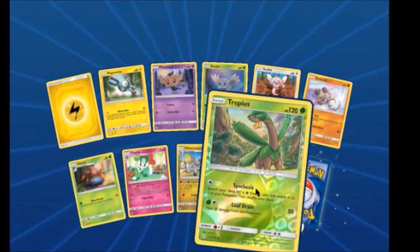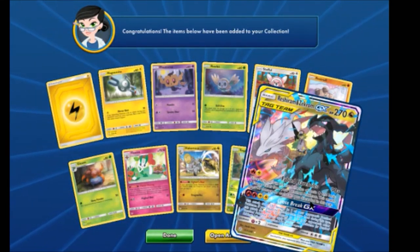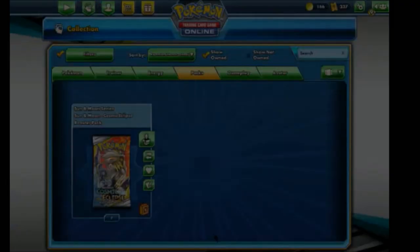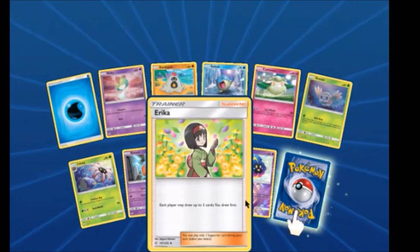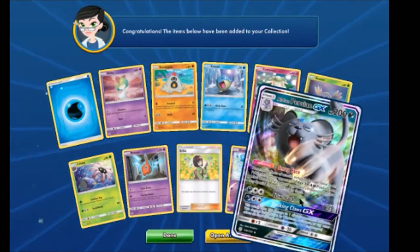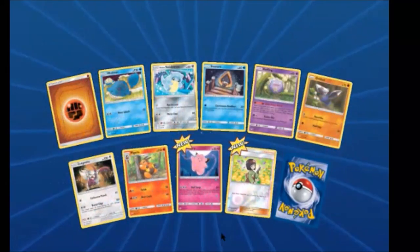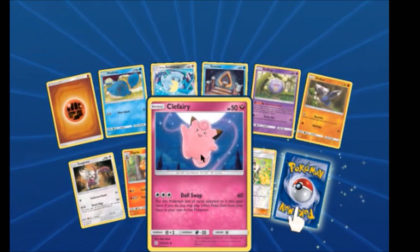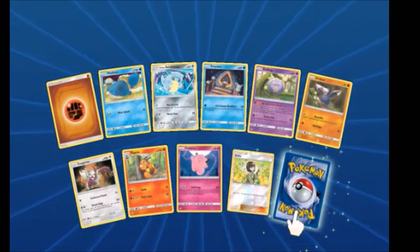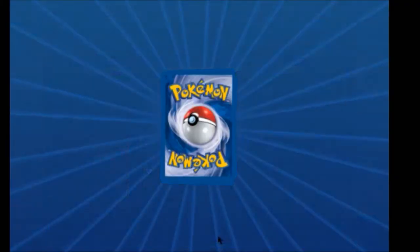We have a Tropius Reverse and Reshiram and Zekrom GX — nice! We have an Erica, Cosmoem Reverse with Ascension, and that's our first pearl version. We have a Clefairy, which is actually really great with Clefairy Doll. Nice. And Erica Reverse and a Weavile. Nice — five packs left.